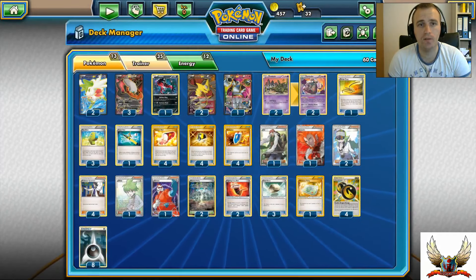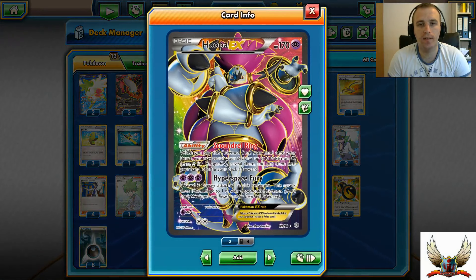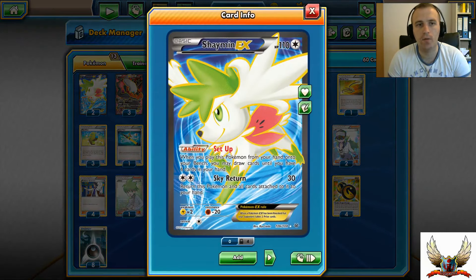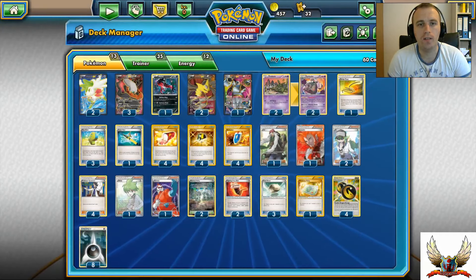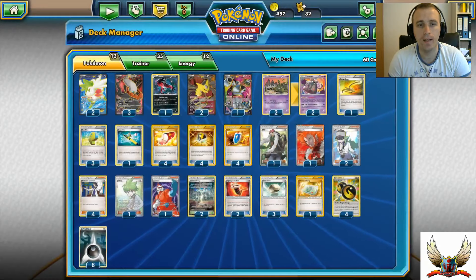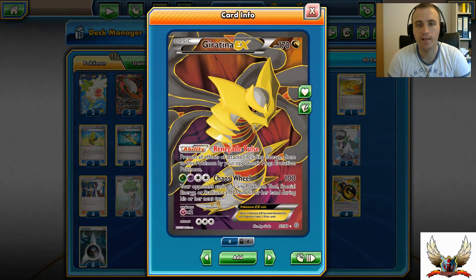I'm running 13 Pokémon, 35 Trainer cards, and 12 Energies - 60 cards total. For setup support I'm running one Hoopa, because Scoundrel Ring can help me play Ultra Ball for Hoopa, and then with Hoopa I can grab up to three more EXs - Giratina, Darkrai, and Shaymin for setup. I'm also running double Shaymin. For energy acceleration and a non-EX attacker, I have Yveltal with Oblivion Wing. I'm running three Darkrais as the main attacker and two Giratinas for the side attack.